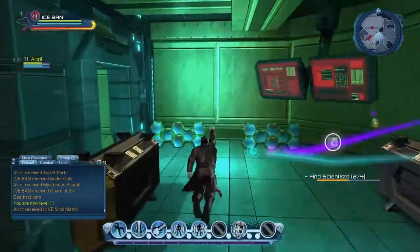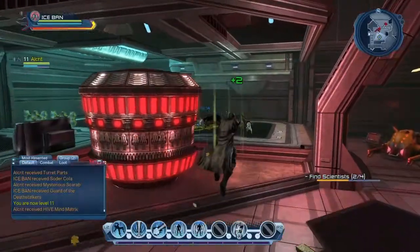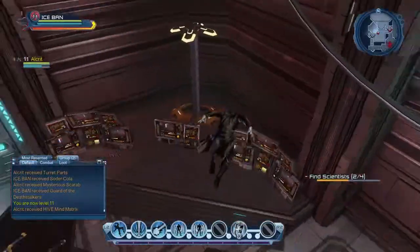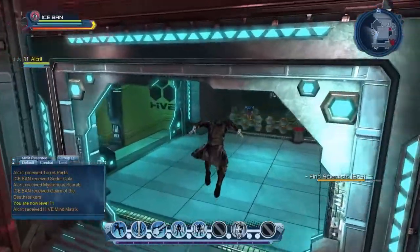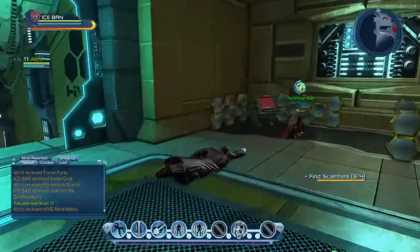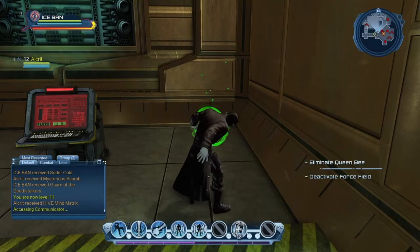Where did you go? This place is confusing. I already pretty much killed everything — nice. Our fellow hero Al Crit doing work over there. Sit down! Getting another scientist — very nice. Damn, super speed is just super fast. Alright, we found all the scientists! Now we have to deactivate the force field and eliminate Queen Bee.